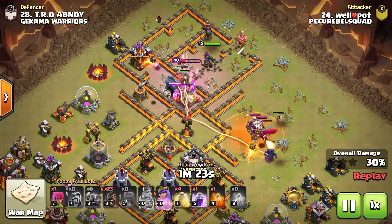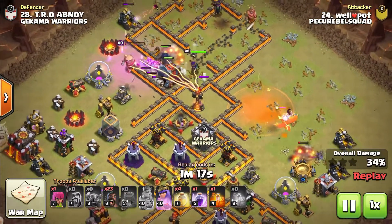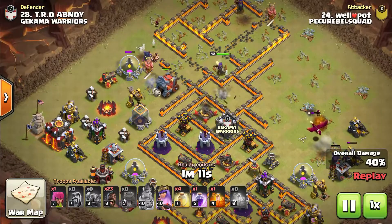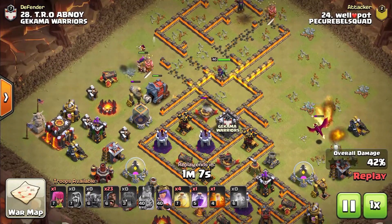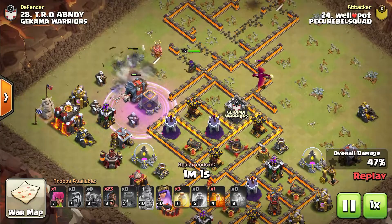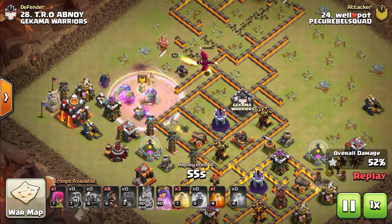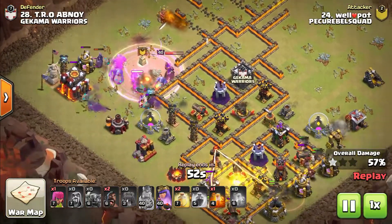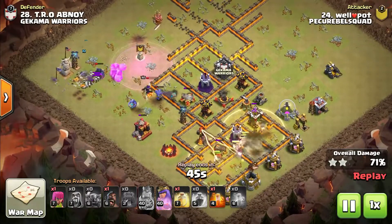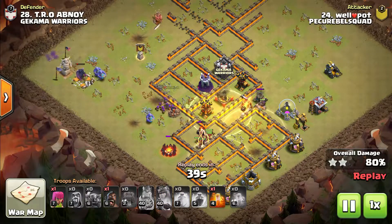The X-Bow is being tanked by the Barbarian King and will eventually go down. The Clan Castle gets pulled towards the bottom side due to the P.E.K.K.A., but eventually dials back towards the Queen and goes down. The Wall Wrecker was able to clear through that entire top section of the base. A huge key with the Wall Wrecker and the Bowlers inside is the spell placement — you want a Rage and a Heal overlapping to keep the Bowlers alive and super strong. Over 50% of the base was gone before the Hog Riders even got deployed, around the 6 to 4 o'clock side.